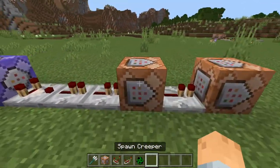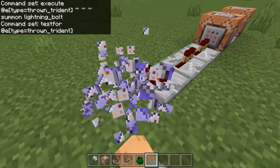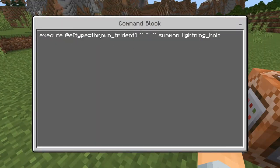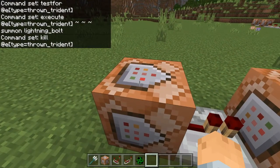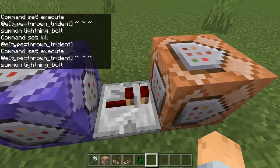That is actually very simple. What you need to do is you don't need this first block — you can just delete it completely. You just need these two blocks: the one that says execute at e type equals thrown trident summon lightning bolt, and the other one that says kill at e type equals thrown trident.